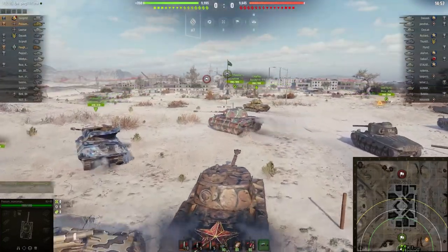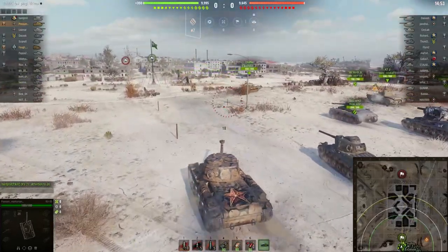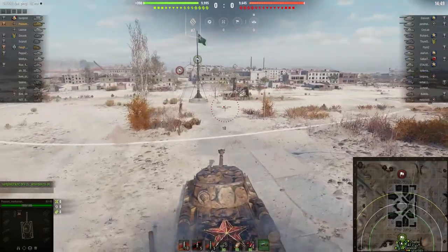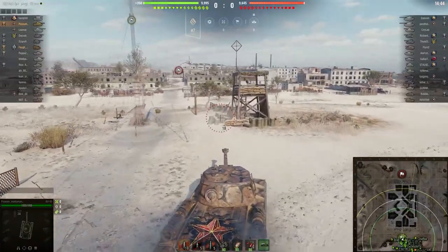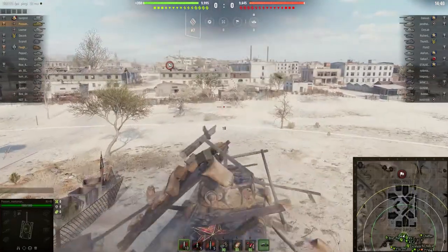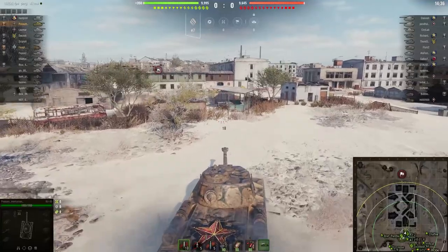Let me see, we got six tier sixes and the rest are tier fives. Possum's team has got two leaf blowers, then the Burt, and they got a Hummel, M41, and they have a leaf blower as well.